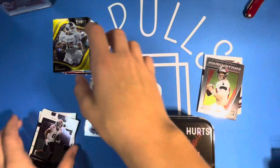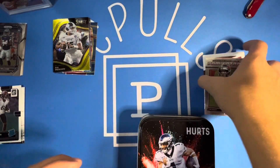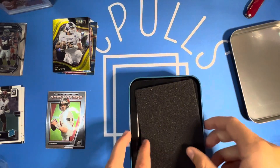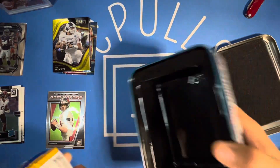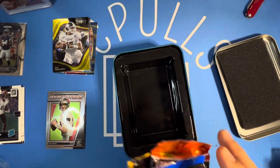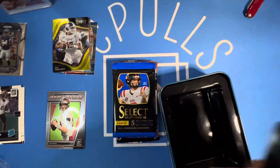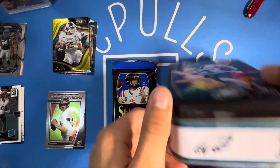We've got Jalen Hurts here — Jalen Hurts is my favorite football player right now and I think he's gonna have a good season this year. I'm also rooting for Bryce Young this year, he was one of my favorite college players. So the second tin is in a different order — we've got the 2021 right there. Hopefully Jalen Hurts can give us some luck and help us pull something good. Love these tins — the numbers and everything right there.